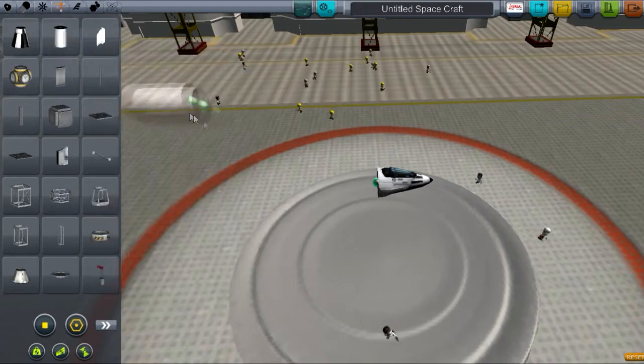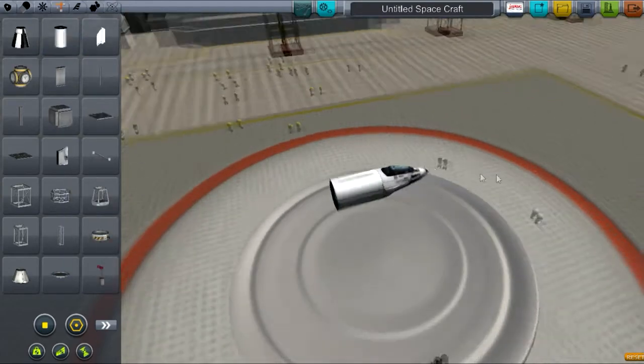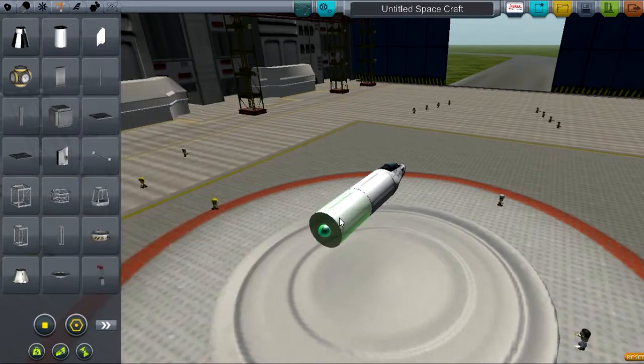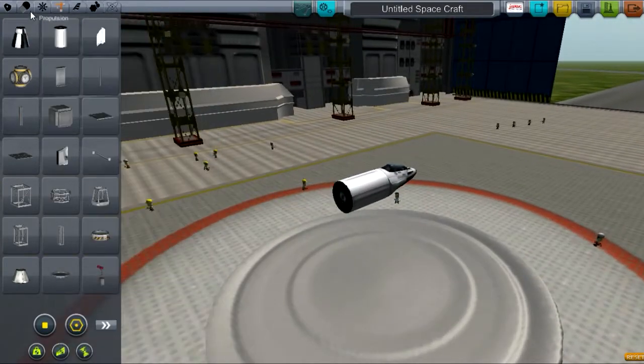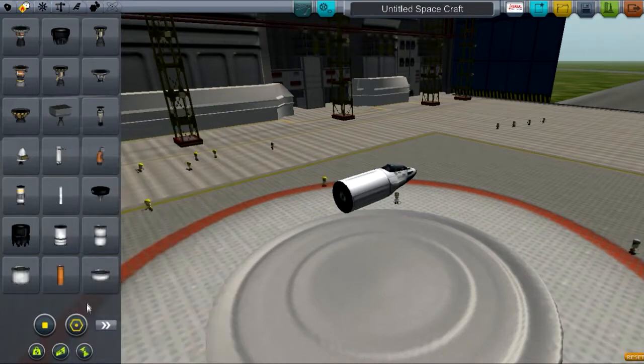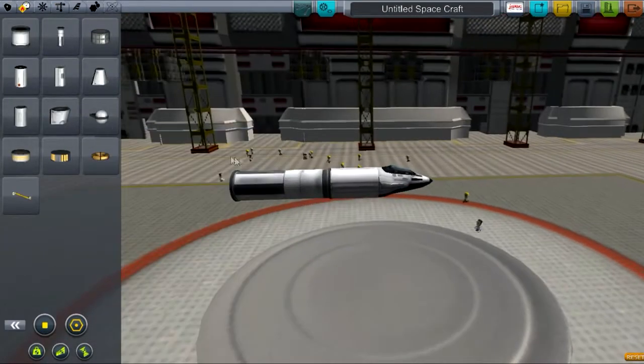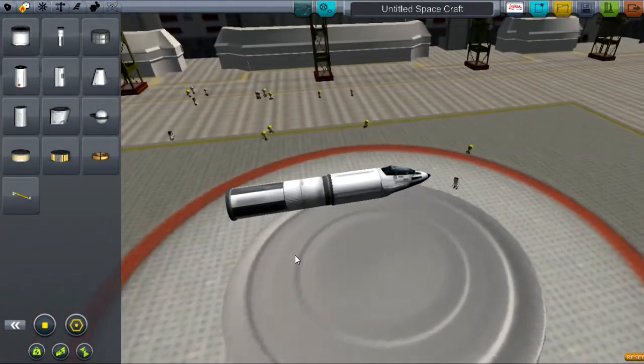Let's put some structure on it — a little bit of fuselage. Maybe two of those. Actually, get rid of that. We'll put a fuel tank onto it. Big honkin' fuel tank. Boom shakalaka. Doesn't that look pretty? Alright, we're good to go. Let's fly it. Oh wait, no engine.